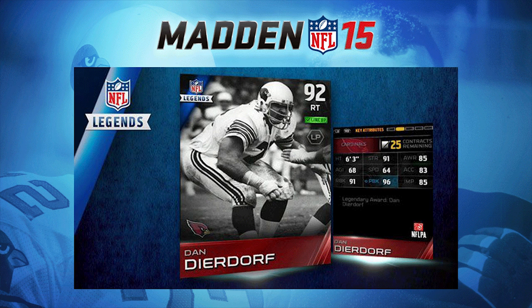You can make a case that Dierdorf is already the best right tackle in the game. Add on the fact that he has 91 strength and a 91 run block as well, and you have to realize this is one of the most complete offensive linemen they've released into the game yet. He doesn't have spectacular speed, agility, or acceleration, and his impact block is okay, but his awareness is solid. Those two key attributes — pass block and run block — combined with 91 strength make Dierdorf an absolute monster, probably one of the best offensive linemen for some time.